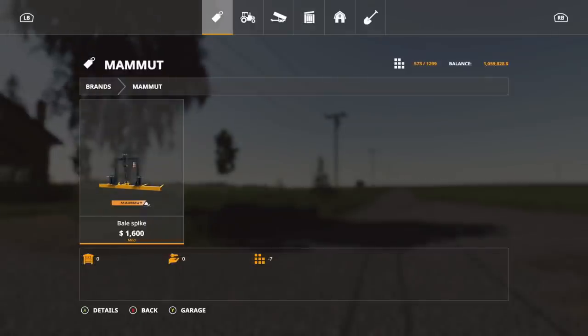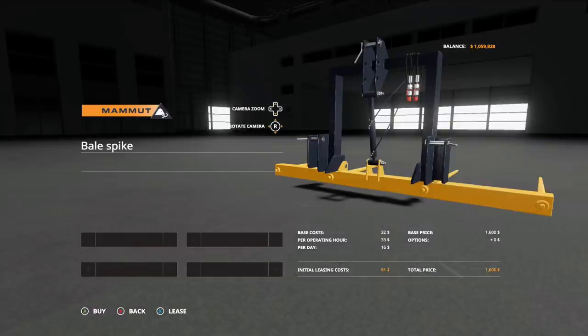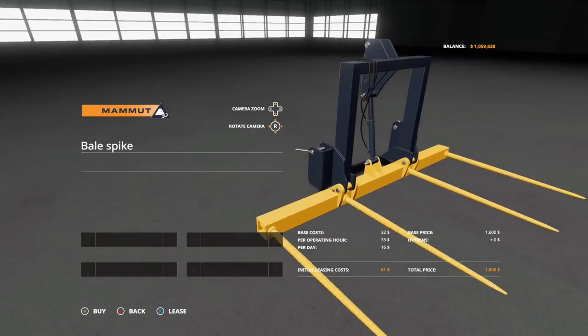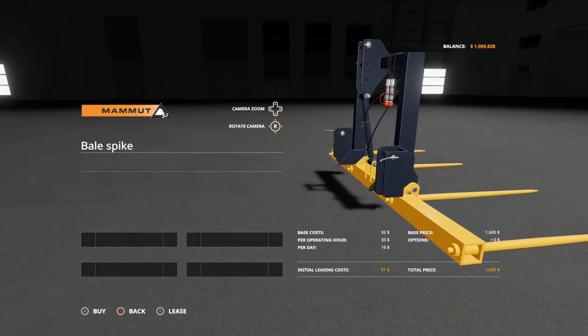Here we go with the first mod for today — the Mammute Bail Spike. I actually couldn't find it in the tool section, so I just went to the brands and found it. Anyways, it is $1,600 and seven slots. There are no options on it, but look at the detail — really nice detail. That is the first mod for today.